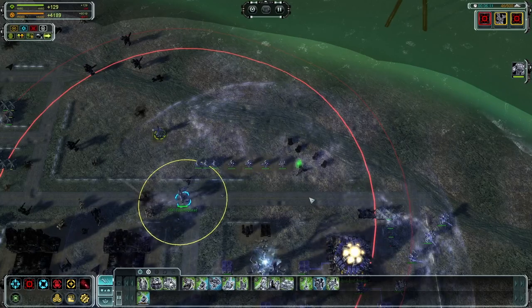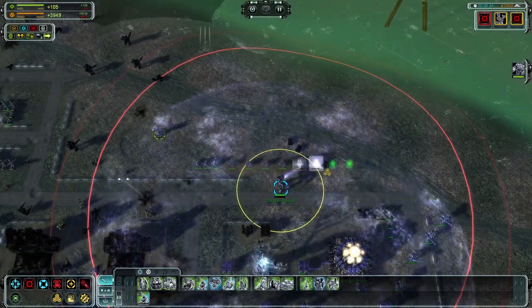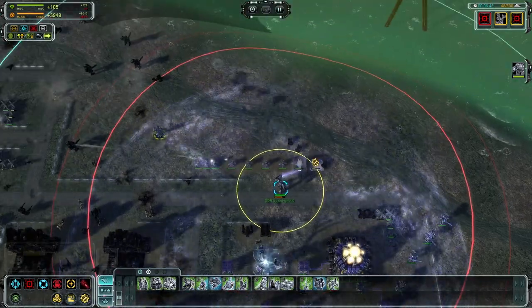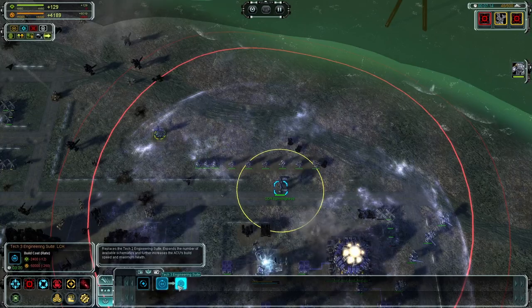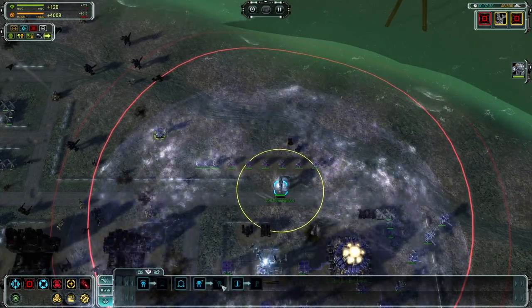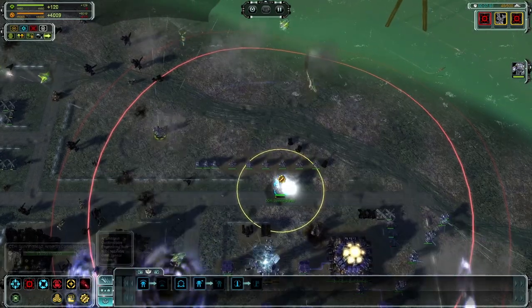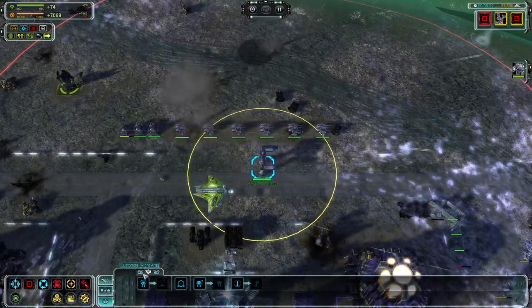In the ending: a magical space lady enters the quantum rift and closes it using quantum magic, ending the Seraphim threat. This is followed by a post-credits scene featuring QAI coming back online — however, this plotline was completely abandoned and ignored in the expansion, or second game.